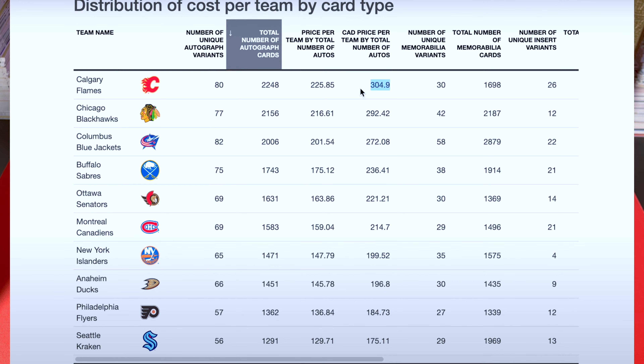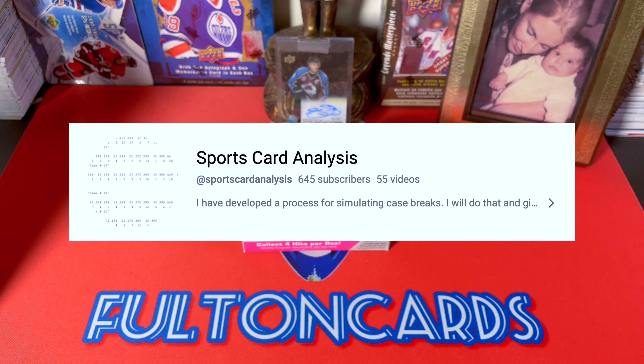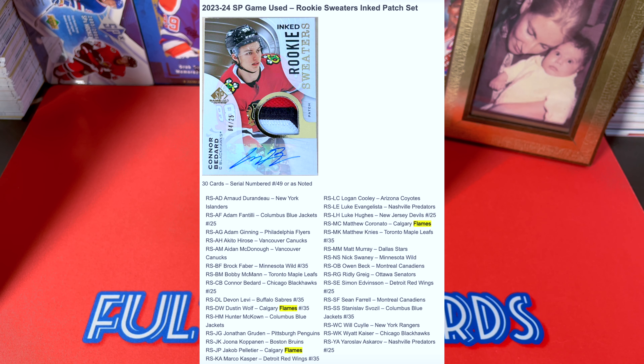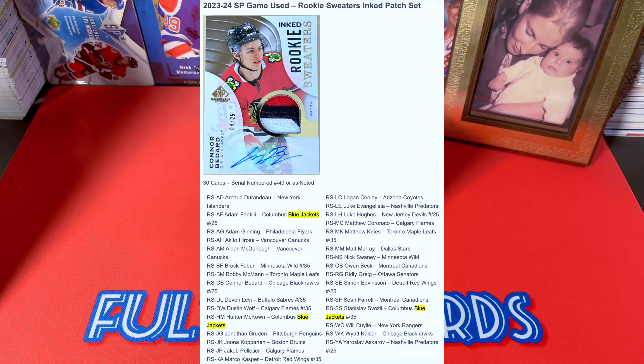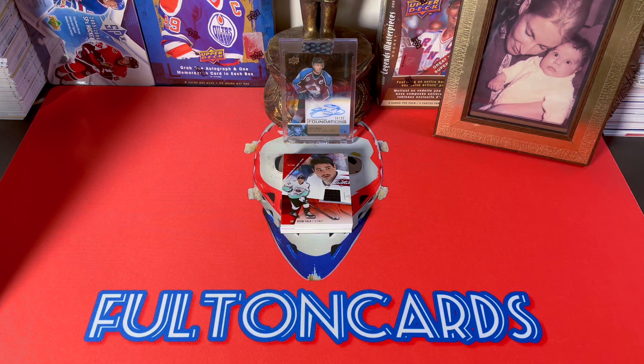I assume this is one of the case hits — how could it not be? It's a net cord numbered only to 35. Some quick intel: the teams with the most cards again are Columbus, Calgary, Nashville — which is why I hit Nashville — Boston, which is why I hit Boston, Chicago, Buffalo, Montreal, and Red Wings. Teams with the most autos would be Calgary, Chicago — though note you'll hit a lot of lesser non-Bedard cards. Also Columbus, Buffalo, Montreal, the Islanders, the Ducks. Check out Sports Card Analysis before group breaks to understand which team to pick. Calgary is good in this product with Coronado, Dustin Wolf, and Zary. Columbus has Fantilli, so it's a little different than prior years.